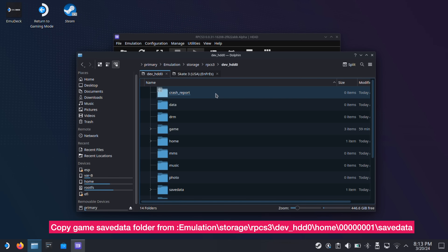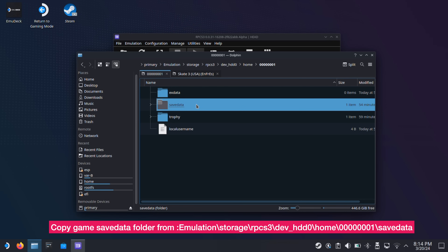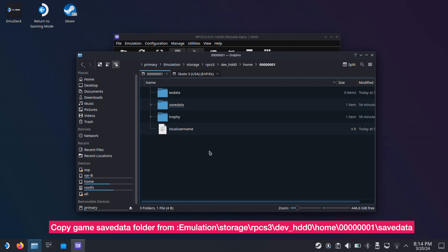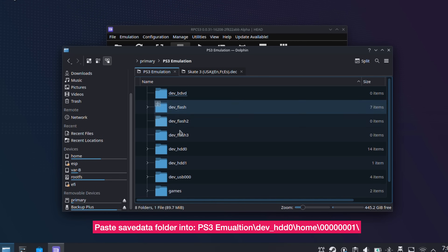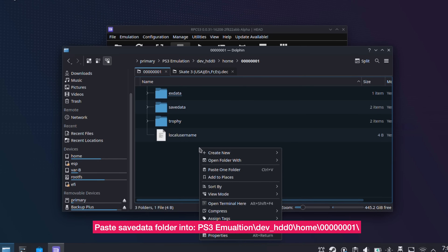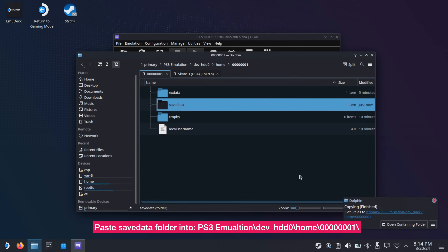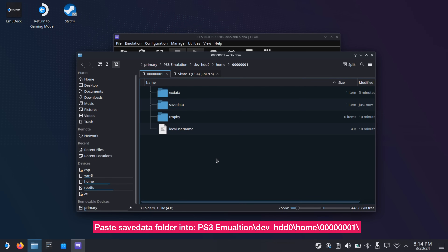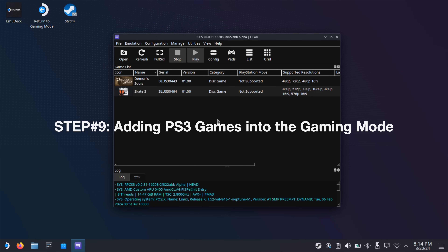Go to your emulation folder location as shown on screen. Once you get into this location, copy the save data folder. Then go back to the PS3 emulation folder and paste the save data folder into the location shown on screen. Check Apply to All, then click Write Into. You have now successfully transferred the game save data from EmuDeck into the standalone RPCS3.